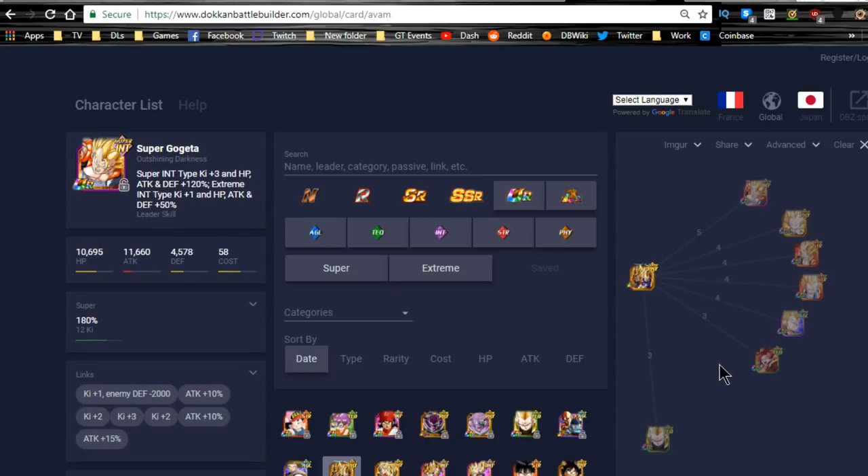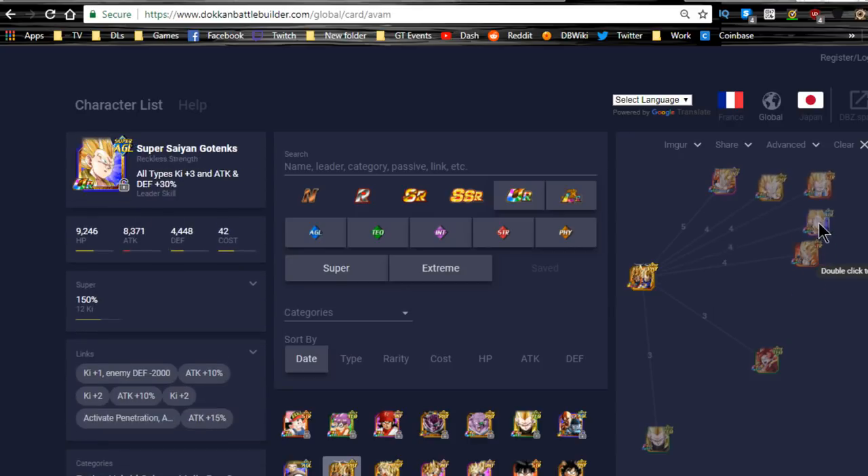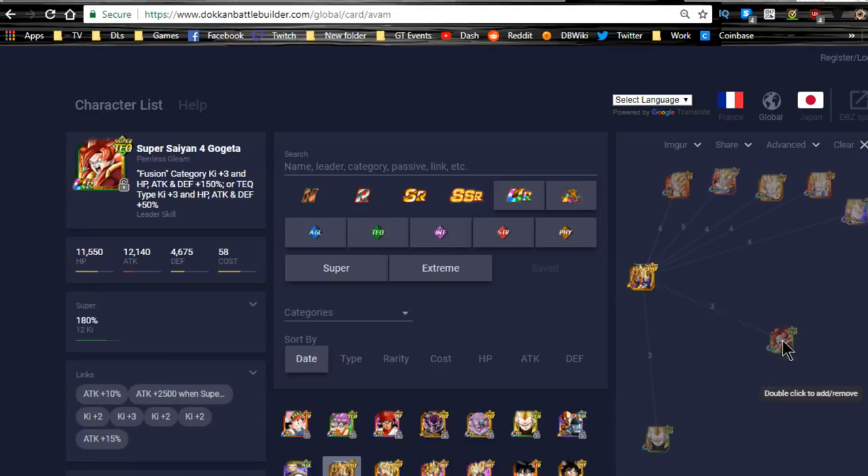Next is his Fusion linking buddy. Gogeta is there, the physical Gotenks is there, and the other Gotenks are up over here as well. The Strength Gogeta is there too — he's missing one link skill, Experienced Fighters, but that's not too bad. And the Super Saiyan 4 Gogeta has three link skills — Kamehameha, Fierce Battle, Super Saiyan — but no Ki links there, which really sucks, so you don't want to link these two together.